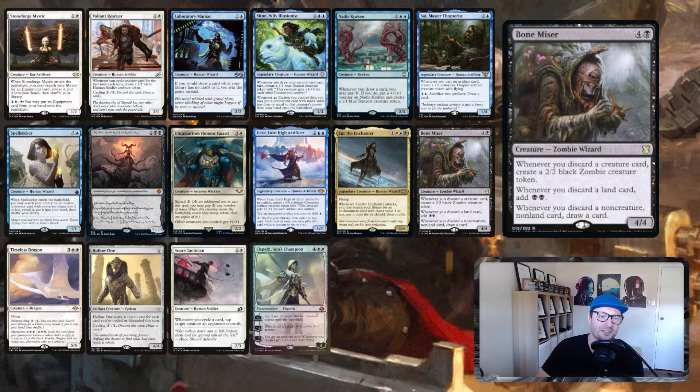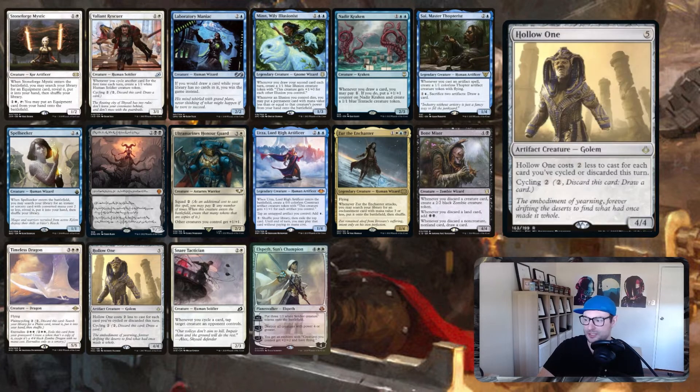Bone Miser is sweet: whenever you cycle things you get more things. Whenever you discard a creature card, create a 2/2 black zombie; whenever you discard a land card, add two black mana; whenever you discard a non-creature non-land card, draw a card. So cycling creature cards makes tokens and draws cards; cycling land cards adds mana for more actions. Absolutely insane card in this list — very cool, very different in what you can be doing.